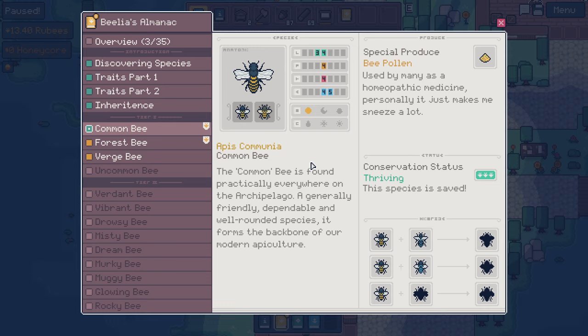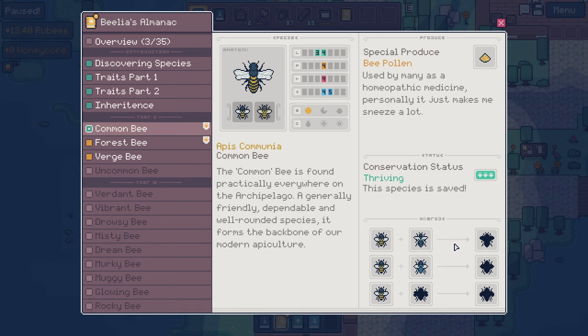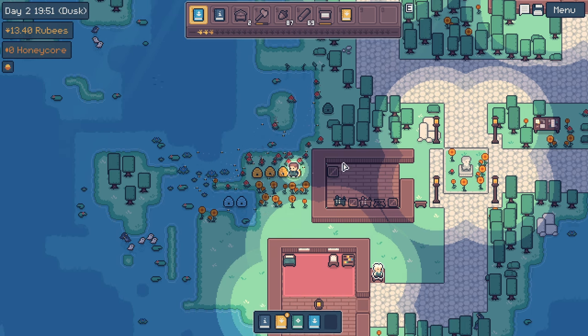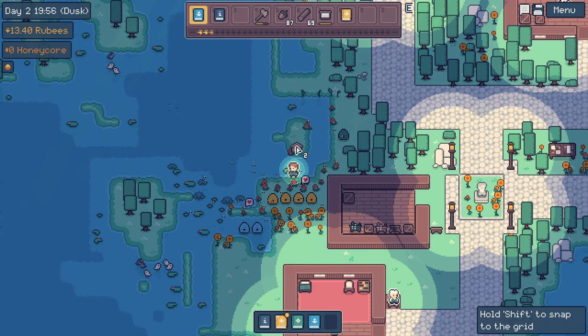Apis communia, the common bee - the common bee is found practically everywhere on the archipelago. A generally friendly, dependable, and well-rounded species, it forms the backbone of our modern apiculture. Special produce: bee pollen, used by many as a homeopathic medicine - 'personally it just makes me sneeze a lot.' So obviously forest bee and that guy, verge bee and that guy. We're gonna have to start breeding these things together.